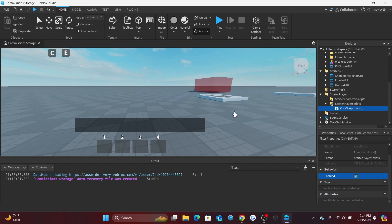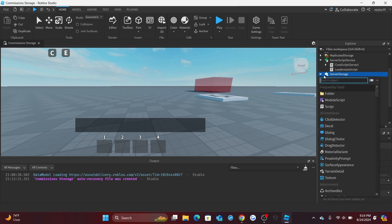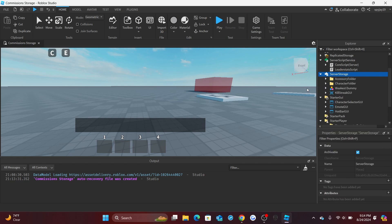First things first, we need to create an accessory folder. I already have it made. Inside of ServerStorage — just like how we made the character folder — click the plus icon, insert a new folder, and rename it to 'Accessory Folder'. Inside that folder is where you'll store your accessories.